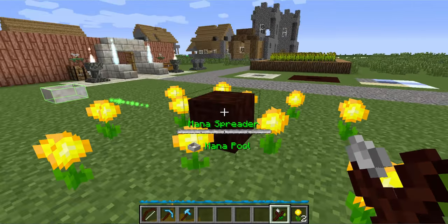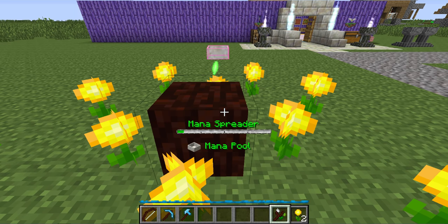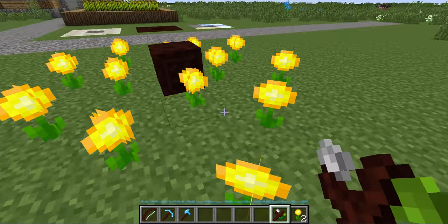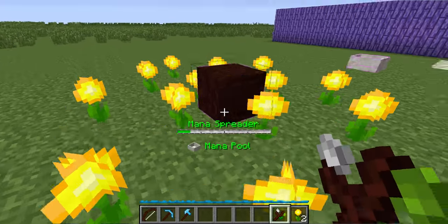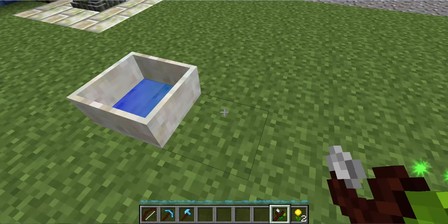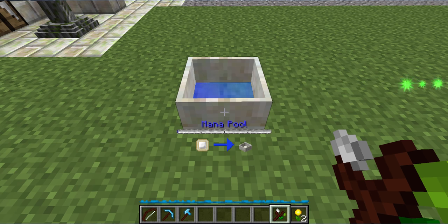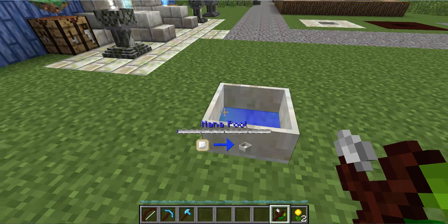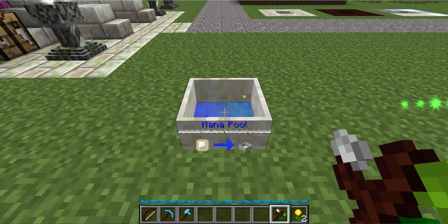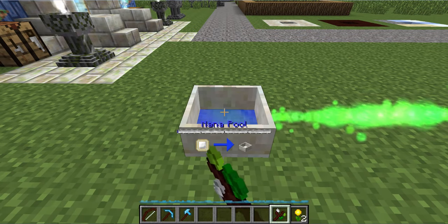You're going to want to have it within a certain range of this mana spreader so that it can actually fill up. All these flowers you can see are all hooked up to the mana spreader because they're all highlighting — generating into this mana spreader — which, once it gets to a certain point, will generate a pulse and start filling the mana pool. The meter for the mana pool was empty; when I right click to update, it shows there is a small amount there. It's just a giant storage tank, and over time this will generate mana into the mana pool.